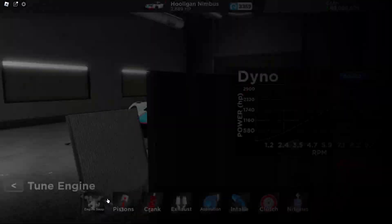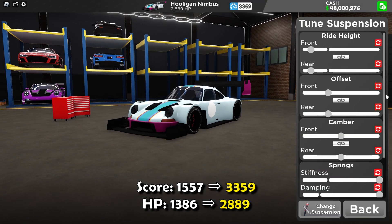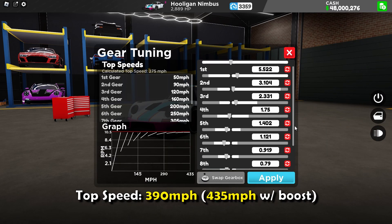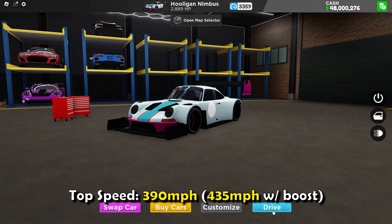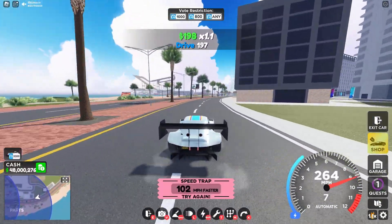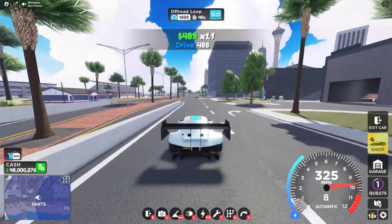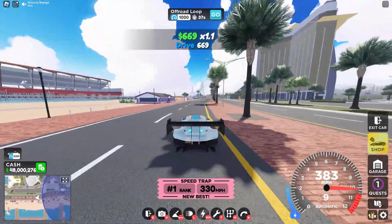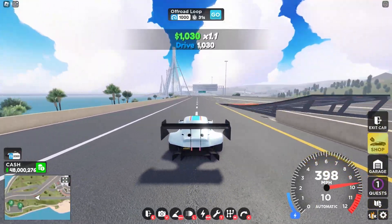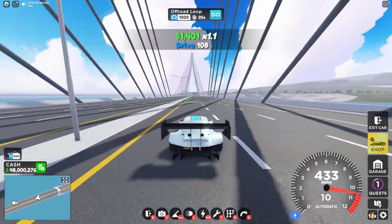After fully upgrading the car, which should cost you around $2 million, the car has a score of 3,359 and almost 2,900 horsepower. The top speed with my 10-gear tuning is 390 miles per hour — that is the limit of the car. However, the 10th gear works as a boosting gear that allows you to boost to 435 miles per hour easily. The launch and acceleration are phenomenal; it is on par with the mixture if you use the boost. The handling is pretty much the same as before, and the braking stops the car slightly quicker, but not a big difference.